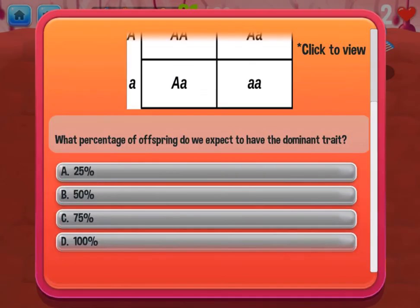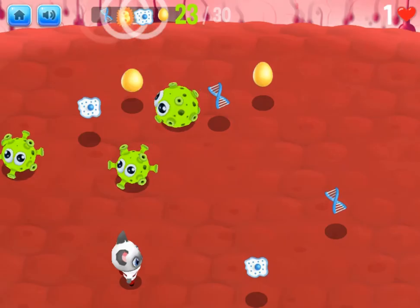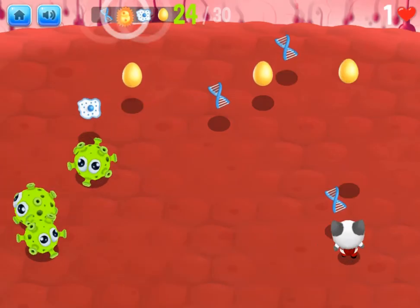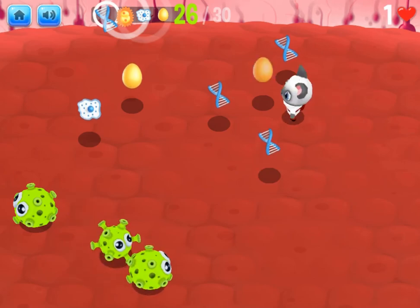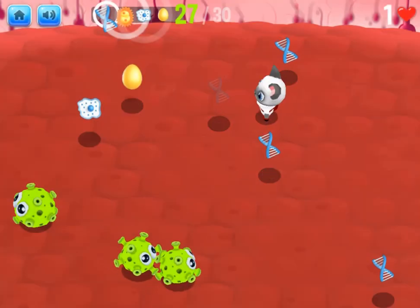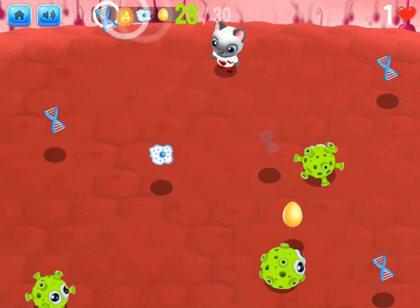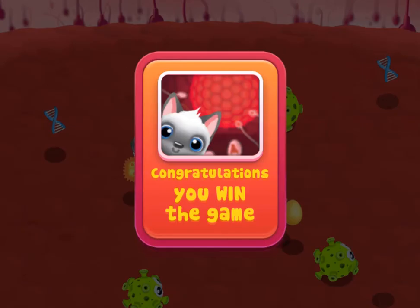Answer the quiz questions correctly and you will earn special abilities like increased speed or gaining an extra life. For each level there is an allocated amount of resources that you need to collect to complete the level. Make sure you avoid all the obstacles like bombs and enemies. Complete all five levels to win the game. Have fun and enjoy playing.